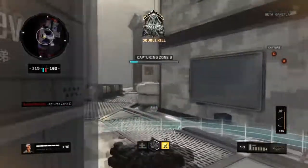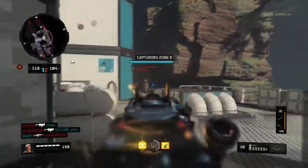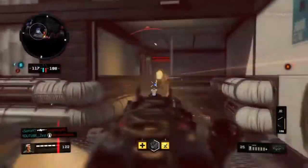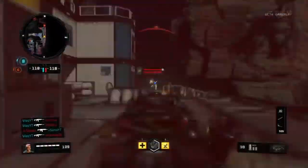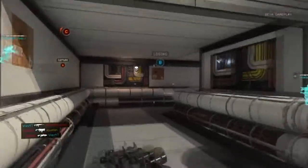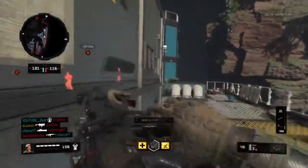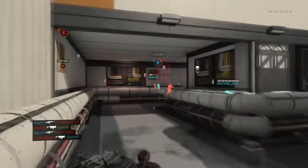Even though week one was better overall, there were still things in week two that were much better — like the scorestreaks and specialists. The scorestreaks in week one were terrible; I got the attack trooper five or six times and it only got me about two kills total. I switched to the strike team but that wasn't great either. In week two the scorestreaks were amazing — the attack helicopter got me easily 10 to 15 kills, and the strike team actually felt worth the points, holding down positions like it was nothing.